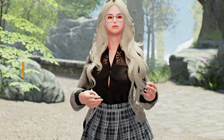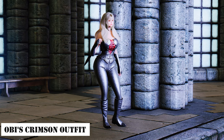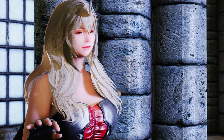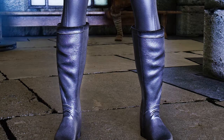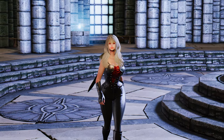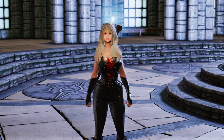Now introducing the latest standout outfits from Nexus. First up is Obi's Crimson Outfit, crafted by Obikni, which adds a range of red-themed attire. It's perfect for characters with a villainous edge or those resembling Little Red Riding Hood. The outfit even includes an SMP cape and complements vampire characters quite well. If you like the outfit showcased in the video, feel free to give it a try.